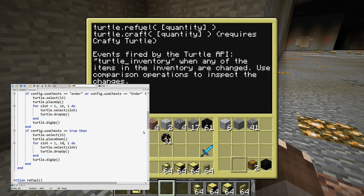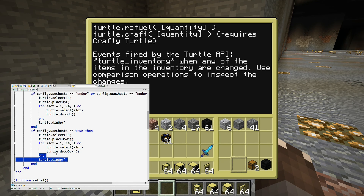We mentioned that we want it to work below everything. And we don't need it to dig anymore, because that would pick up the chests once again.